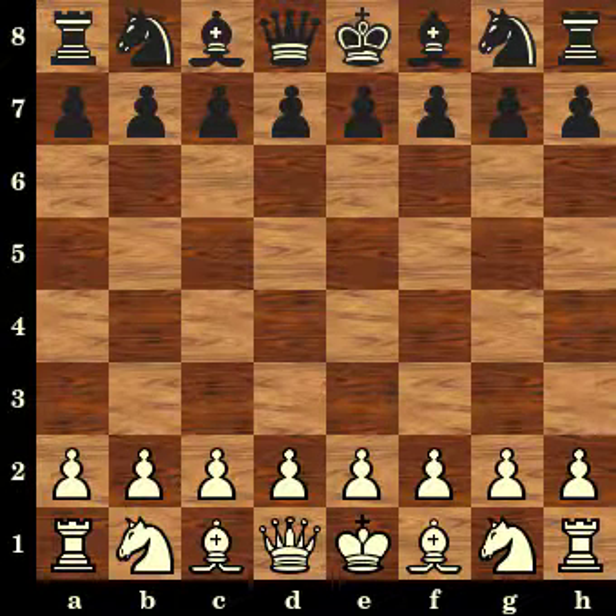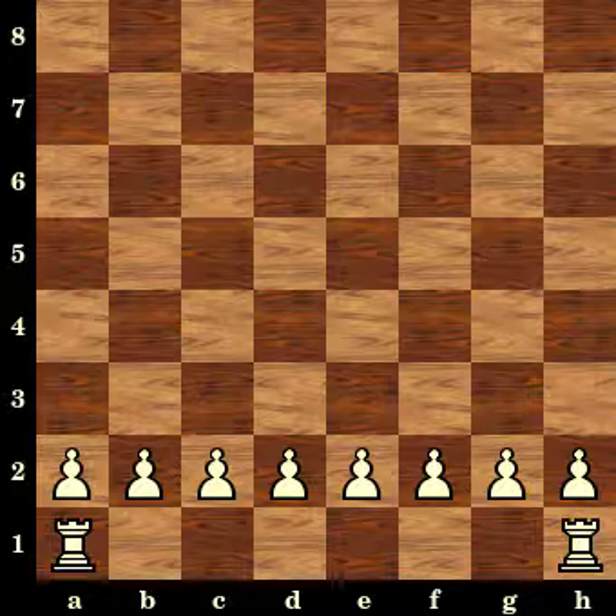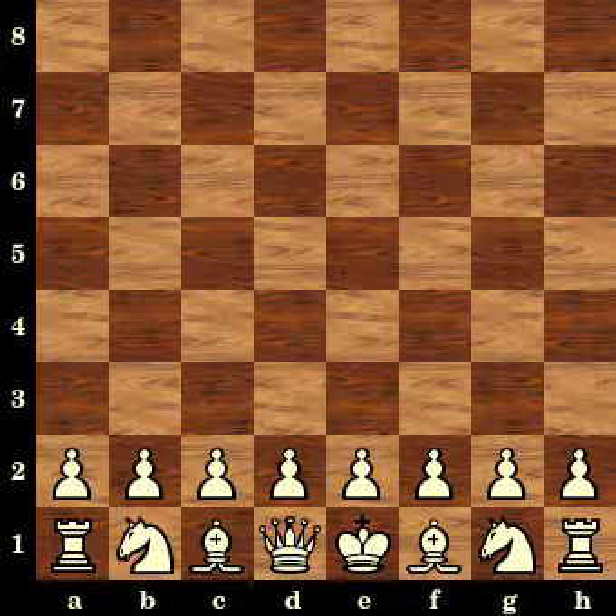The board is set up like an 8x8 grid — vertical lines called files and horizontal rows called ranks. On the second rank for white, a line of pawns fills it up. Rooks take the two corners, knights next to them, bishops next to the knights, and the queen and king are left. To memorize the somewhat confusing placement of these two, try to see that the queen takes its color.